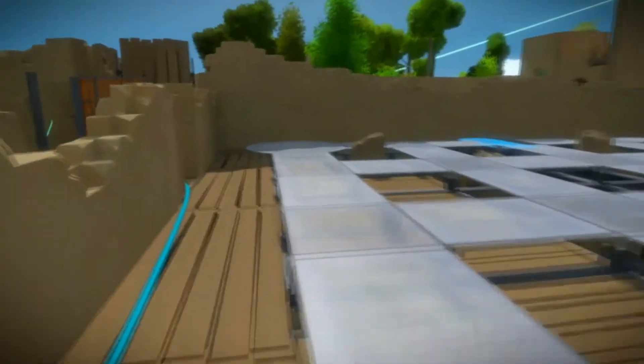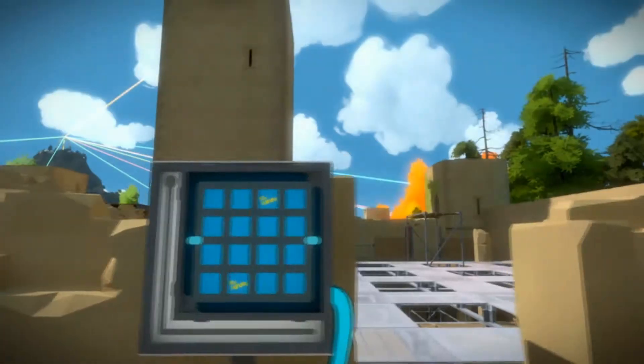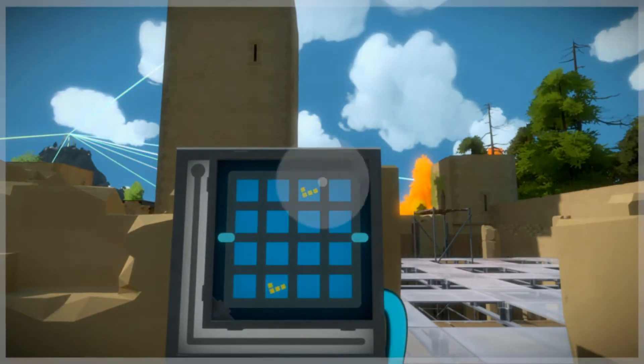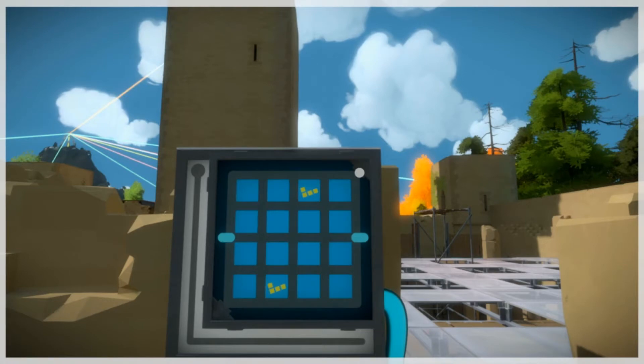So Tetris blocks — I gotta think. These can be rotated, which is good. So if the dot's over here and we don't want to go under that scaffold, then the only thing I can think of is we would have to go something like this.